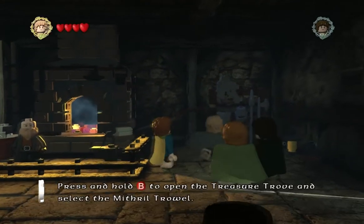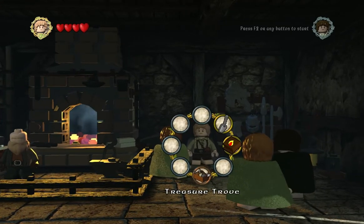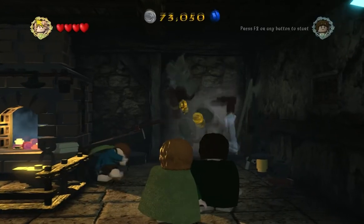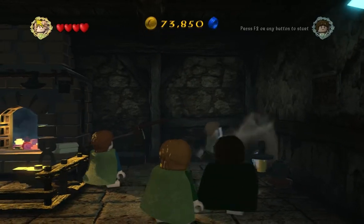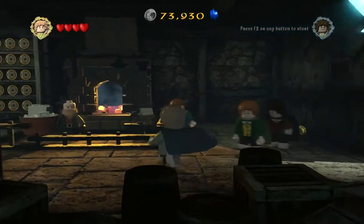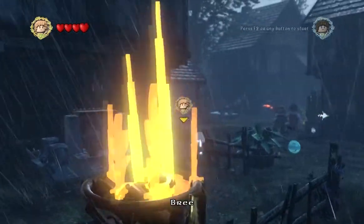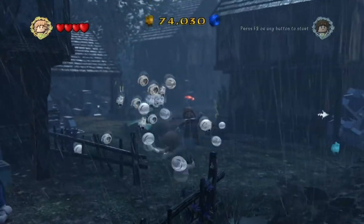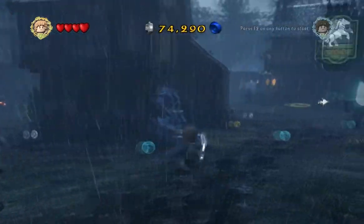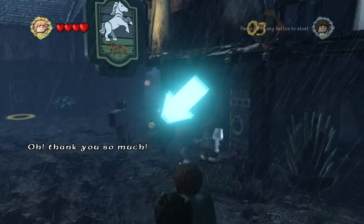Uber gear — got it. Press and hold B to open the treasure trove and select the mithril trowel. Oh wow, holy hell, that's a ton of stuff. So I guess we have to equip it before we can give it to him. Let's see how good it is breaking the blacksmith's stuff — I'm sure he won't mind. Let's talk to the man who wants the trowel. 'Oh, thank you so much!' You're welcome.